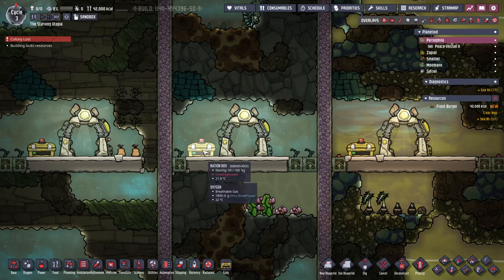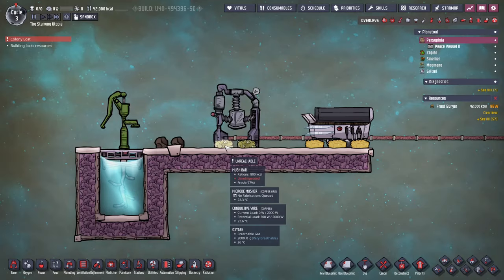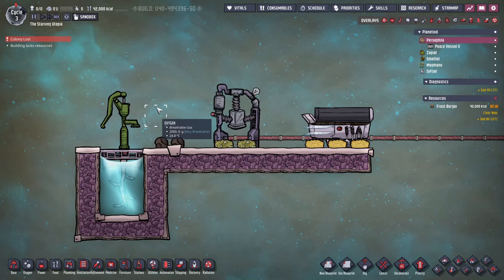For early food storage, the ration box will be perfectly fine for a while. Although food spoils fairly quickly in this, your production should be well balanced to your consumption, rather than making lots of excess to store. I do like to give my ration boxes, and fridges later, a higher priority to ensure food is stored in them and not left on the floor. I'll also mention here the mush bars, which can be made in the micro-musher, and I consider these the emergency food type, since they can be made quickly from dirt and water. You should always try and grow food first and use these as a last resort, but don't hesitate to use them to save dupes from starving.